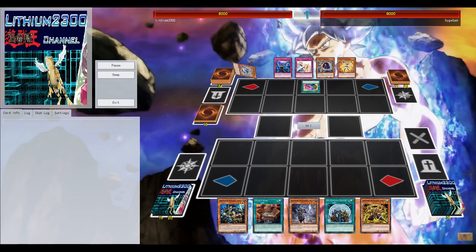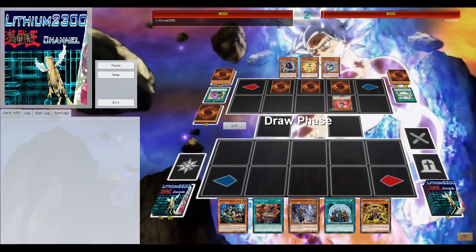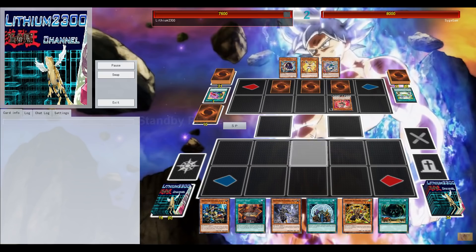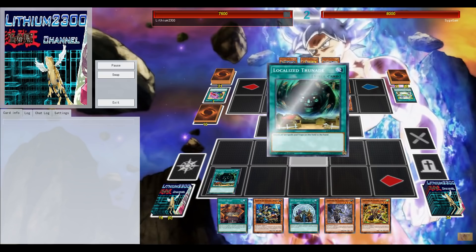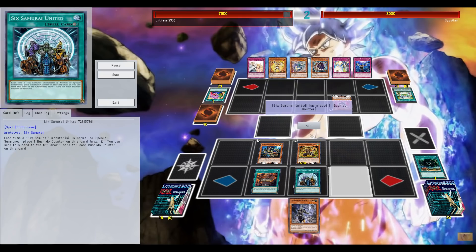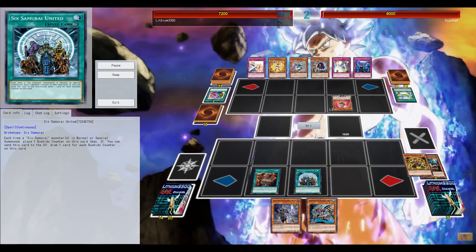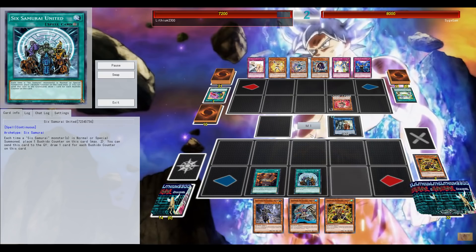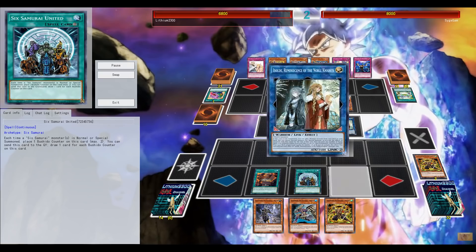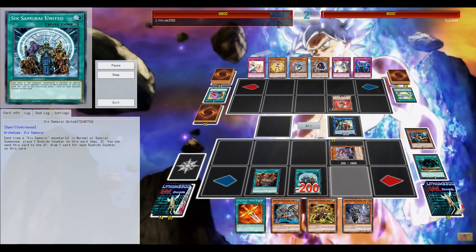Number 86 cannot be destroyed by battle, cannot be destroyed by card effects, and your opponent cannot summon any card. The fact that Gateway is searchable makes things much easier to give your Number 86 more exceed materials, and during your own next turn still keep it at least at five materials to potentially blow up your opponent's entire field. And if you're at that point in the duel, you should have multiple monsters in your hand because of Gateway and those multiple searches.